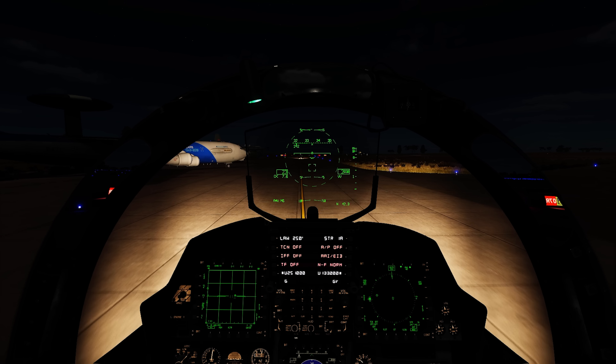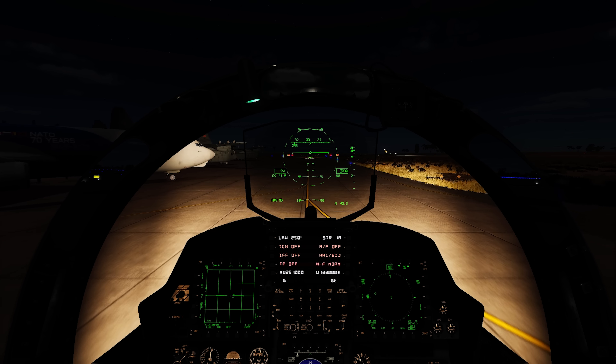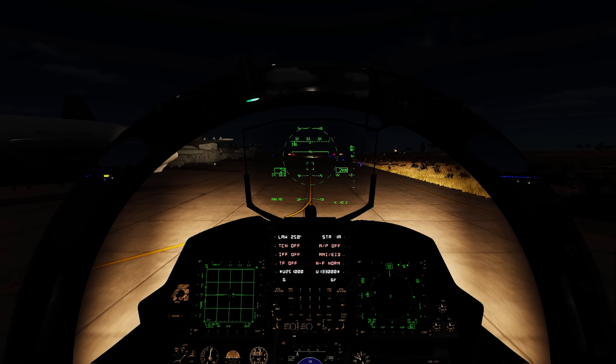I'm going to take off right after those Vipers. My mission is to strike those early warning stations and I've got two Paveways — pretty big bombs, I like them a lot. By the way, we've got a AWACS helping us — he already sees the Ilyushin being escorted by those two Su-33s. The Vipers are taking off and I'm taking off right after number two.